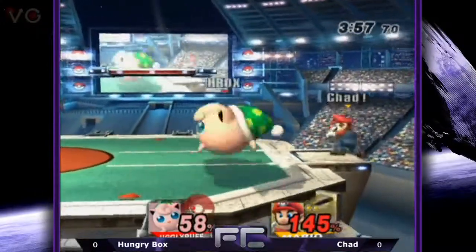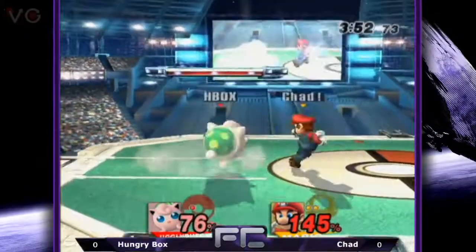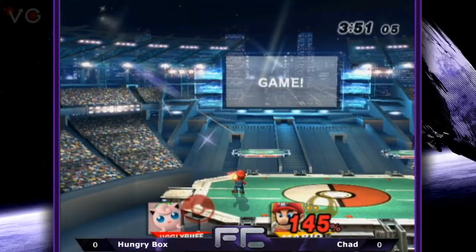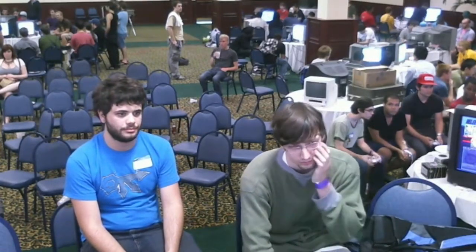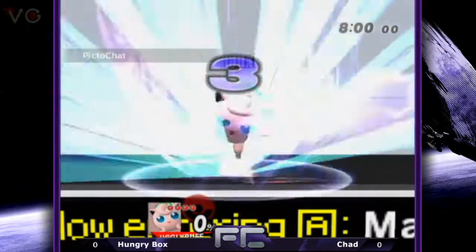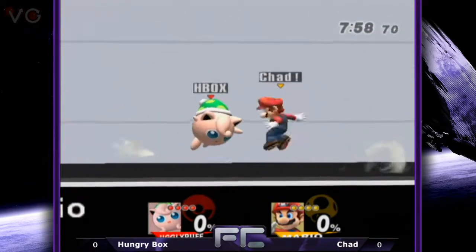Really nice job from Chad. That recover right at the needle was especially impressive against Hungrybox — you have no room for error. Another forward smash, perfectly spaced, Hungrybox went right into it. He's just expecting Mario to start moving. Hungrybox looking a little flustered. The better players are trying to space around where they think you're going to move, so sometimes just not moving can throw off really good players.